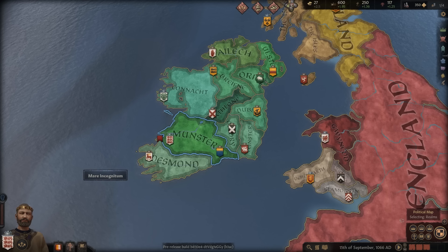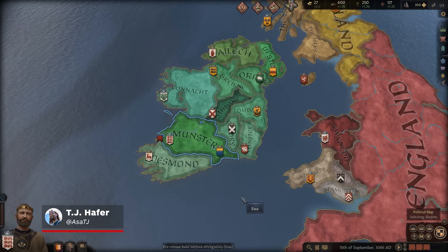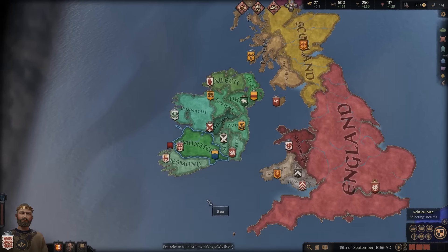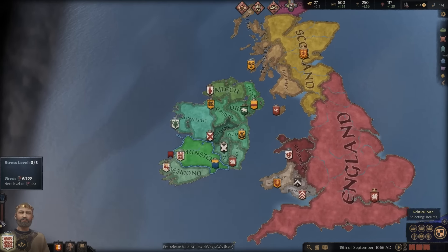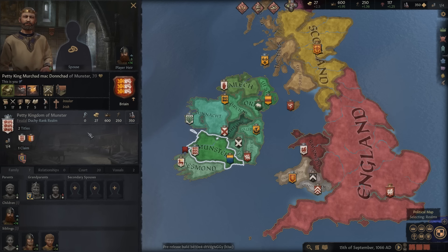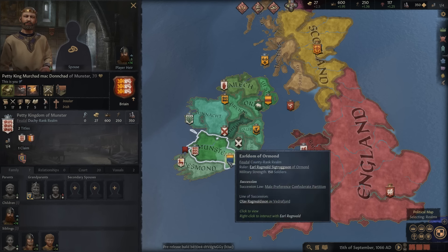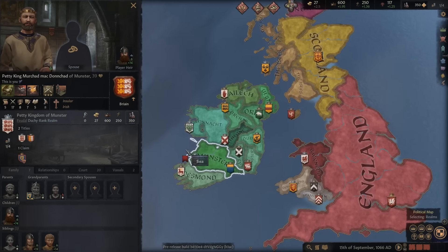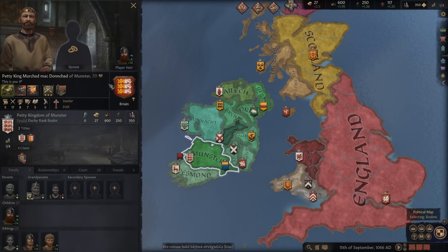Hey guys, this is TJ Hafer and today I'm bringing you some gameplay from Crusader Kings 3. I'm playing as Duke Murchad of Munster on Ireland, which was considered Tutorial Island in Crusader Kings 2 and they've sort of made that official now. This is the character you're supposed to play as for first-time players to learn the ropes. He's the most powerful lord in Ireland at the start of the game in 1066, so he's well set up to consolidate power and form the kingdom.